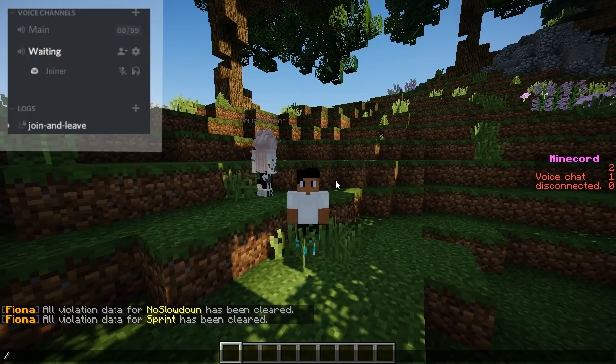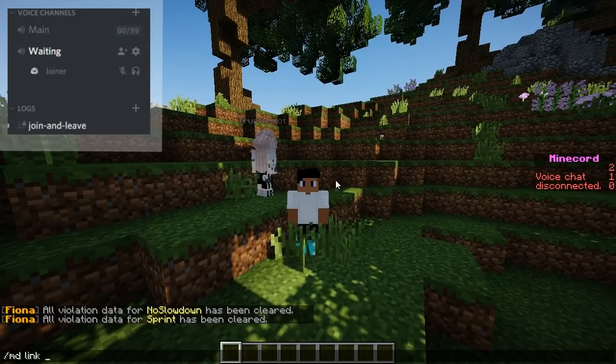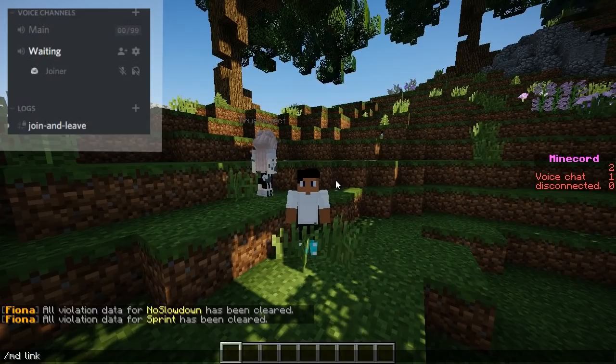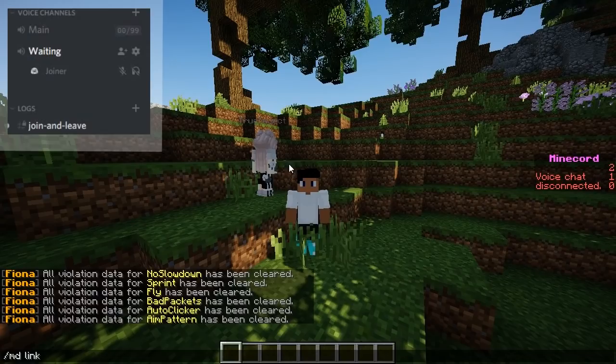There is one simple command: slash md link, which is the main command you need to run in order to connect your account with Minecord over to Discord. This lets Discord recognize that this is your actual account — you connect your Minecraft account with Discord so it works just like that.